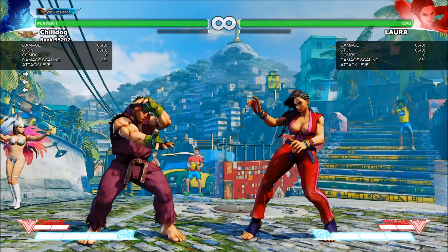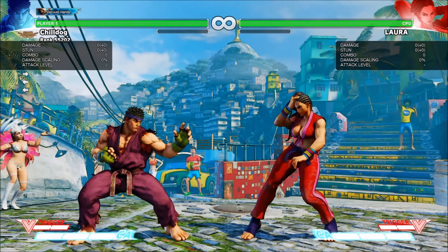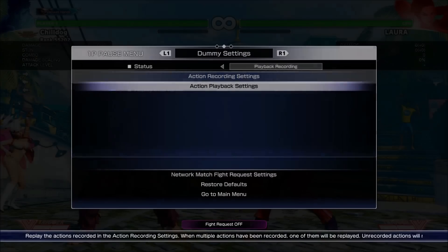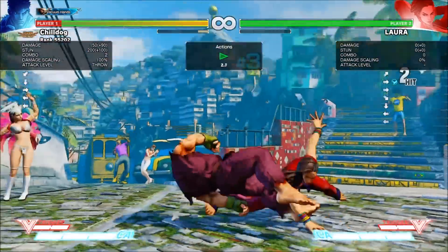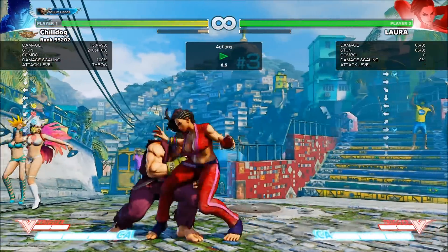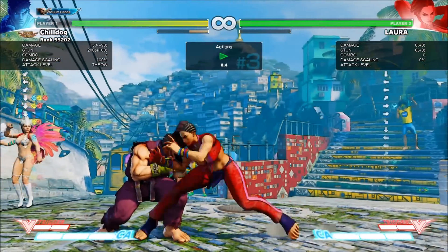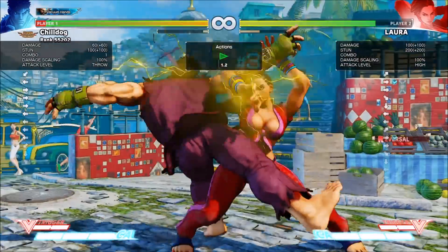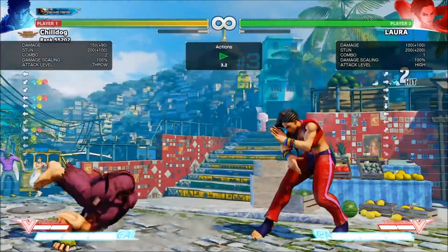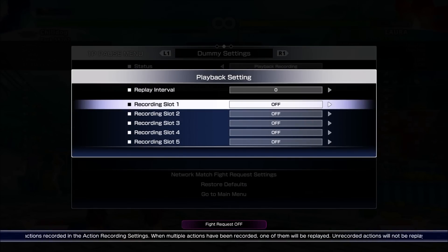We're here in Brazil because today I'm talking about how to fight Laura. The most notable thing about Laura is that she has a command throw — like any other command throw, you can't tech it to get out, you're going to have to get out of the way. So if you scout a command throw, go ahead and neutral jump. You might want to practice a good combo you can land after neutral jumping a command throw, but most Lauras aren't going to do the command throw raw like that.